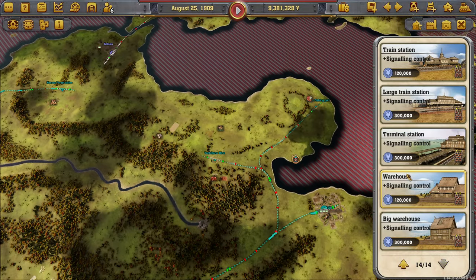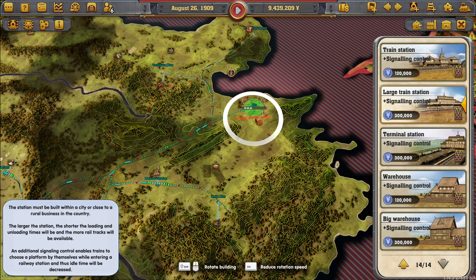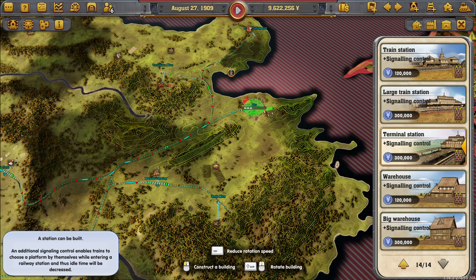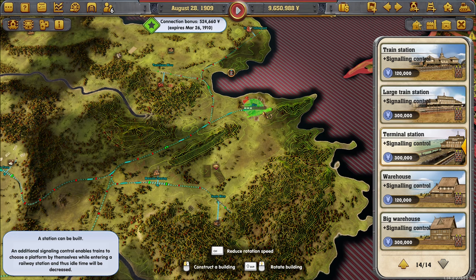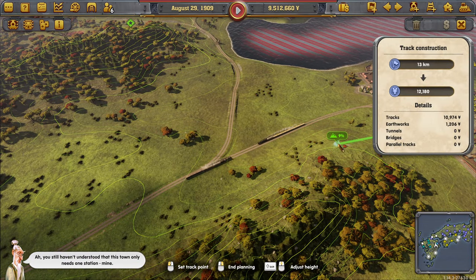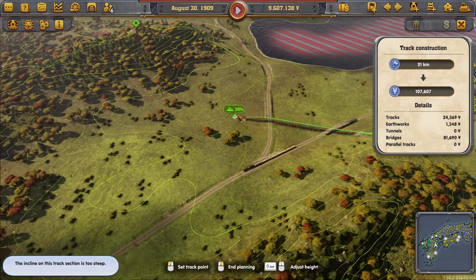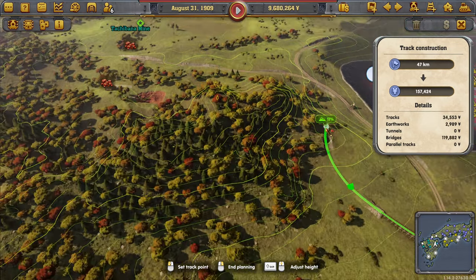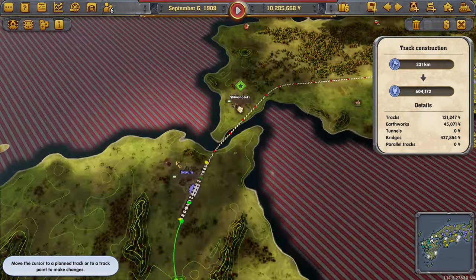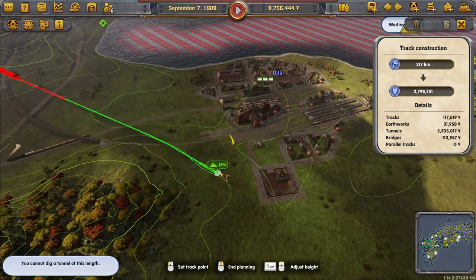I'm not going to bother with any station or any other things that we might not need there. Actually a terminal station here might be quite good. So let's go there. Let's try to kind of hook you guys over here somehow. Three two six three, that's probably as good as it gets, then we bring you over to here.